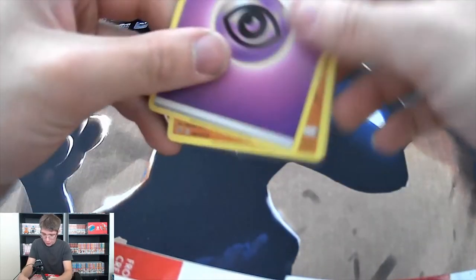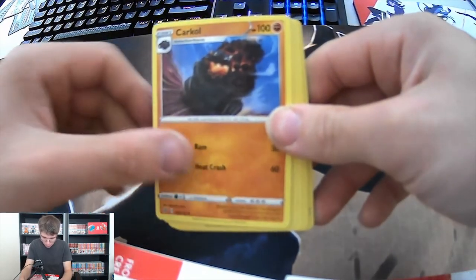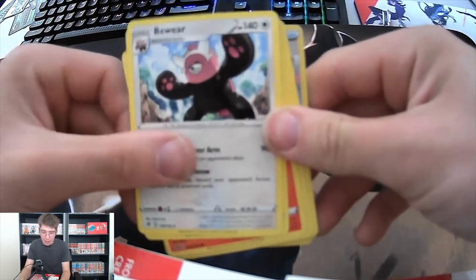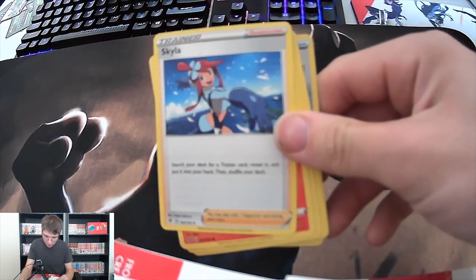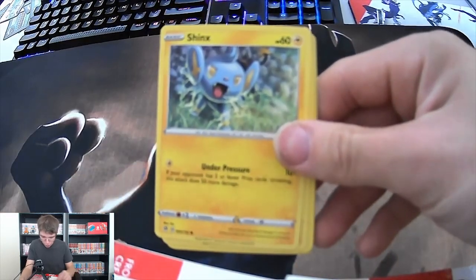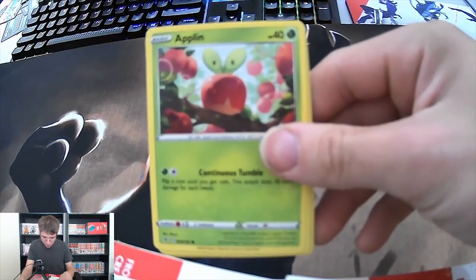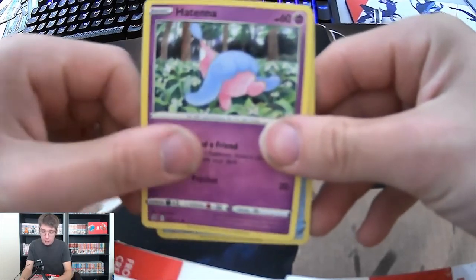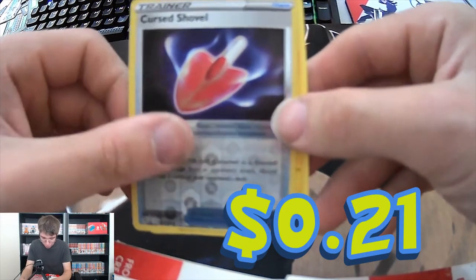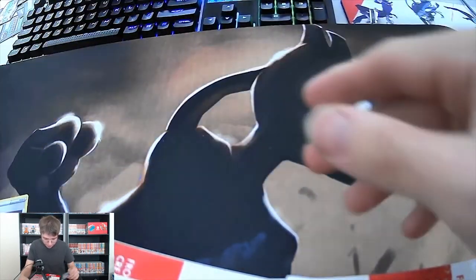Psychic Energy, a Carkol, a Beware - you don't want to cross paths with a Beware guys, just saying - a Swablu, a Trainer, a Lickitung, a Shinx, a Roly-Coly, an Applin, a Hatenna. Looks like we got a reverse holo Cursed Shovel Trainer, and also for our uncommon an Electivire.